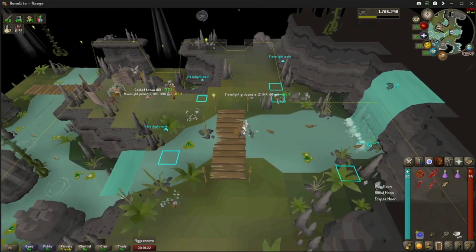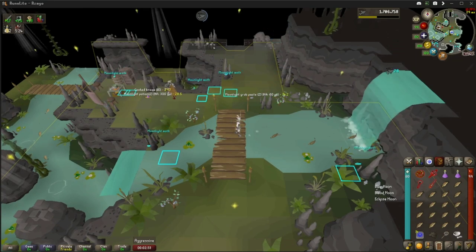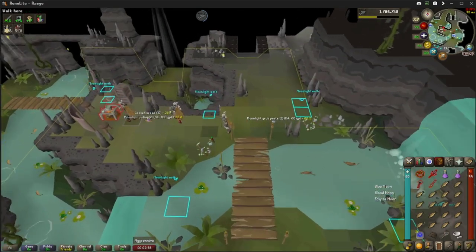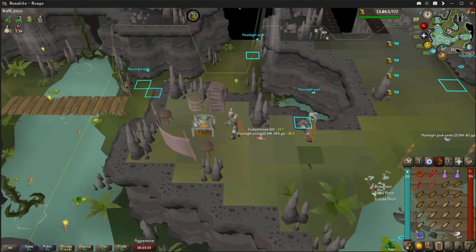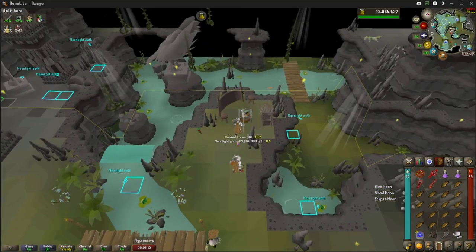Next we're going to use our big net on the fishing spot. The big net, butterfly net, and pestle and mortar can all be obtained from the supply crates. It does take a while to fill up your inventory of raw bream, but once you get it, cook the bream — it cooks fast. From here we head this way.